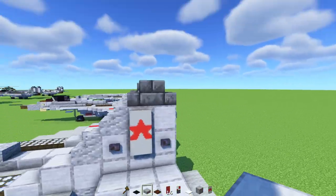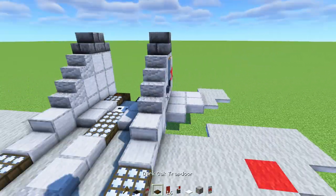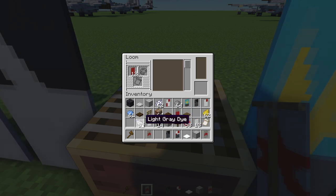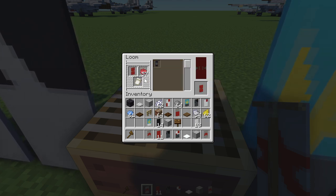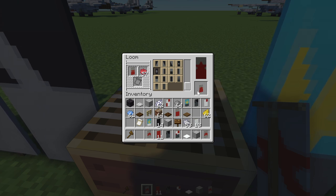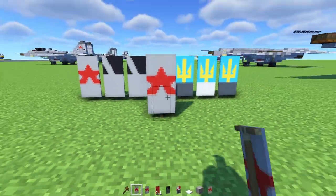For the last step, finish the rest of the stabilizers and the top of them. Add in the button in the back. We also want this Soviet red star — there are also buttons underneath. To make the Soviet red star: go inside the loom, red banner, light gray dye, make a horizontal line. Then red dye with the flower charge pattern. Then light gray dye on the top row. Then red dye to make a rhombus diamond shape. Then light gray dye for a chevron from the bottom. Then light gray dye for the bottom row. That's how you make the Soviet red star. Place it on the stabilizer — that should be pretty much it on how to make the MiG-29 in Minecraft.